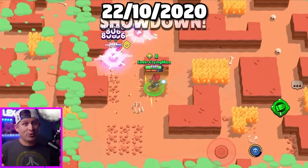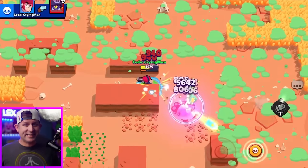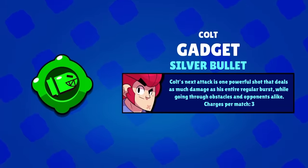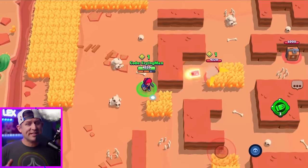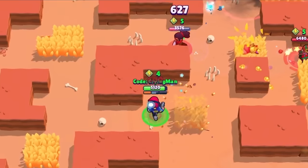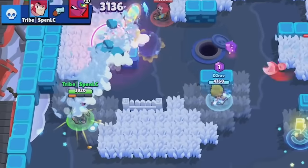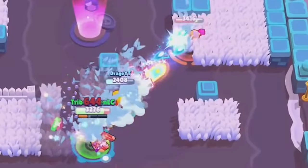It's not so much that Colt himself was broken, but more so when Brawl Stars introduced gadgets and decided to give Colt an incredibly broken one called Silver Bullet. Now Colt still has this gadget today, but when it was first introduced, it was the stuff of nightmares, because not only did it break walls and pierce enemies, but it also dealt an incredible 3,100 damage with one single shot.